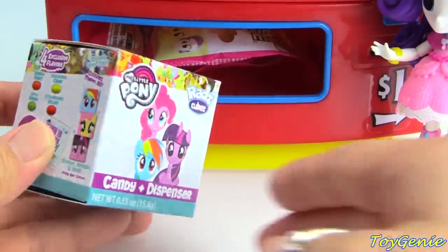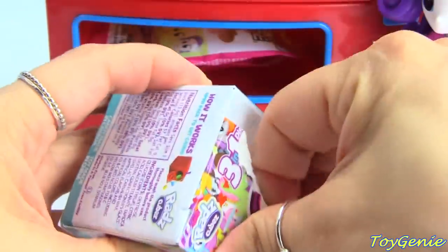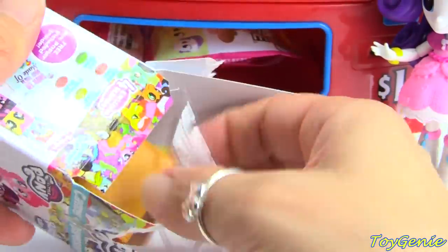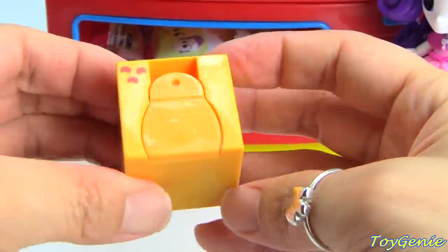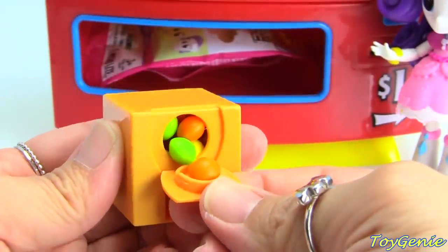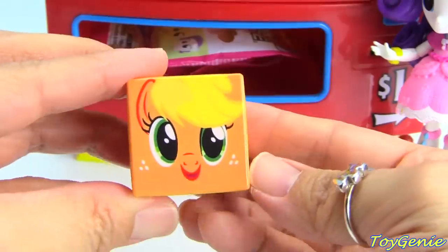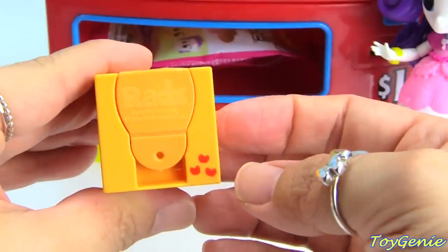What did she get? She got a Rad's Candy Dispenser. Let's find out which candy dispenser she got. She got Applejack. Awesome! And we can open it from here. And look, we have a bunch of different hard candies. Here's Applejack, and you can see her hair. And on the back, we have her cutie marks.